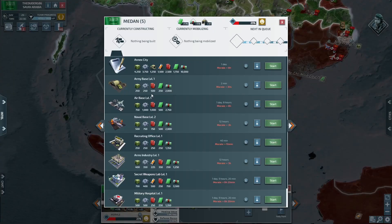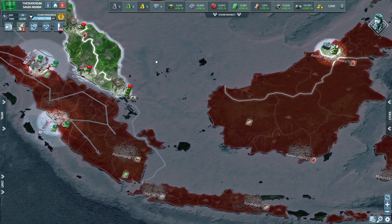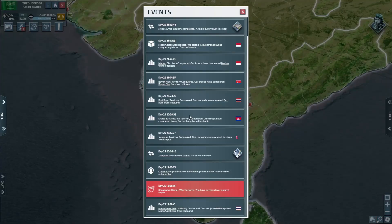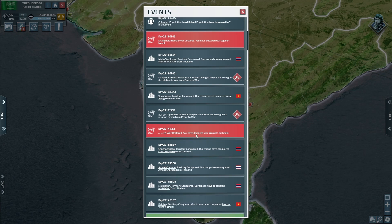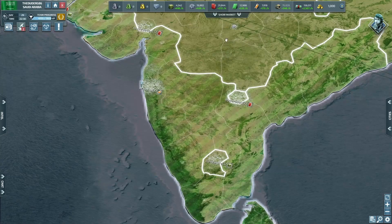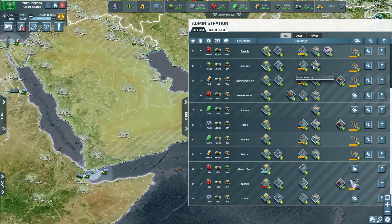One thing we wanted to do was get an air base over here straight away so we can proceed to take it over as fast as possible. Let's build some troops — we've got 46 events but most of them should be annexed. Jammu — it's just going to be war declared against Cambodia, Nepal, all these little bits and pieces that we're just walking through. Vietnam — yeah, it's all right.